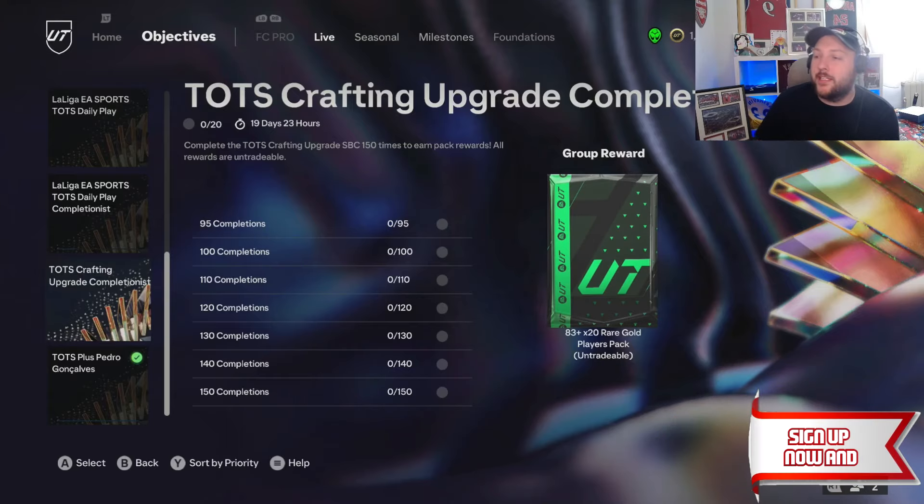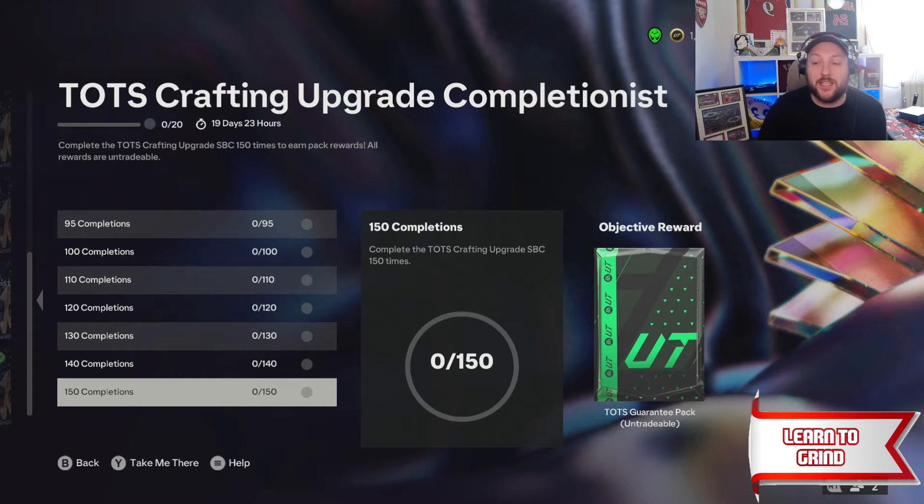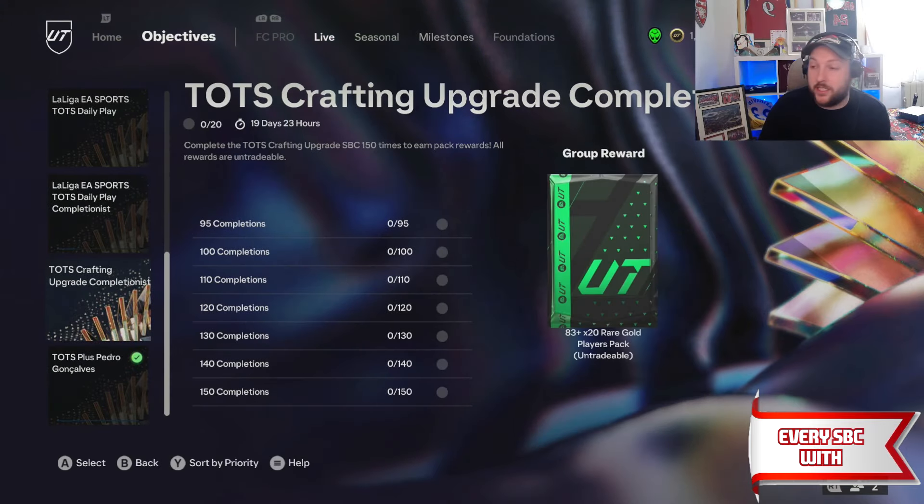In today's video we're going to be showing you how to grind the Team of the Season crafting upgrade completionist. For completing the whole thing you get a Team of the Season pack and an 83 times 20.